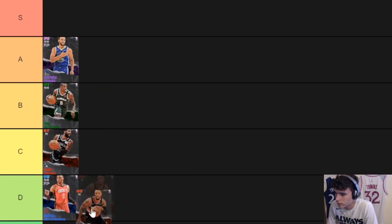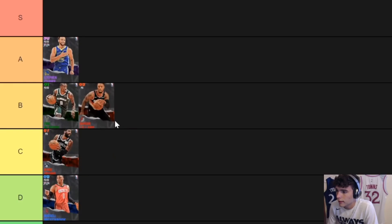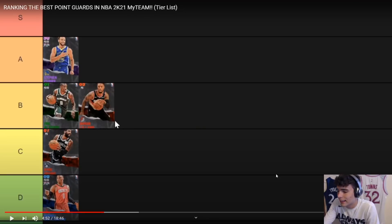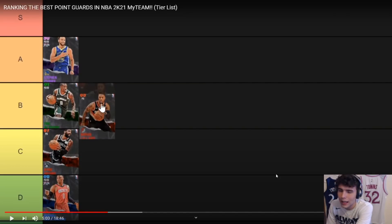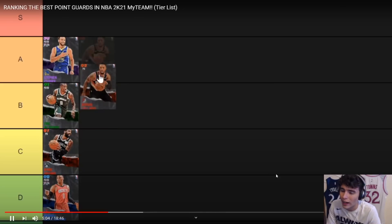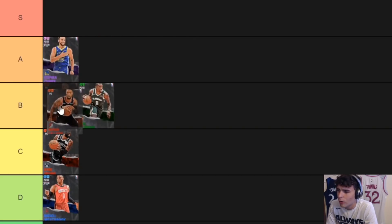Dame Lillard is better than Kyrie — he's B tier, close to A. Not quite A but up there. I'd have Dame in B and Bledsoe in C. Steph is a step above that really. Dame would be on the upper end of B — I'd move Bledsoe down probably, but I do like Bledsoe more than Kyrie.